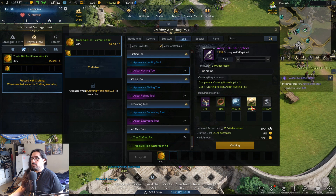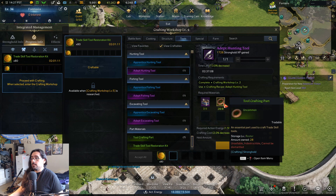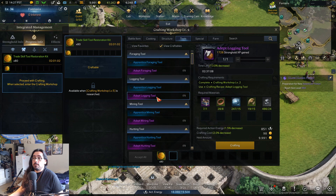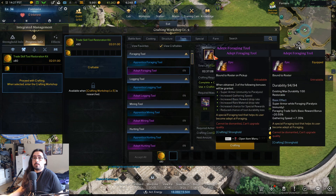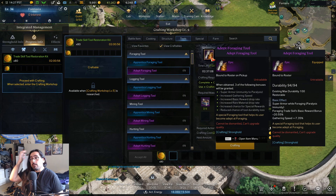The purple tools aren't too bad to craft. It just takes blue ore, green relics, white relics, and tool crafting parts which you can craft — you get 30 parts every time you craft those. I think it's worth it to craft the purple tools because they're going to last you a really long time and they also have a chance to get three of the bonuses.